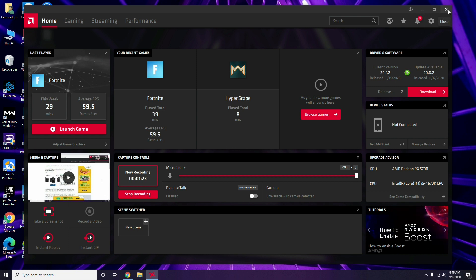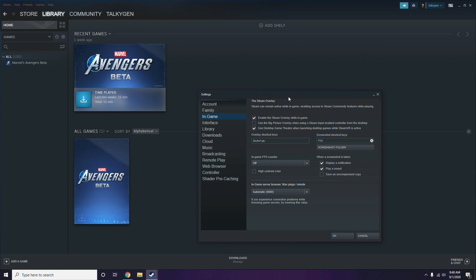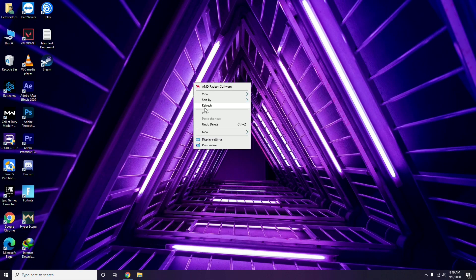Next is disabling the Steam overlay from the Steam app. Click on Steam, go to Settings, then go to the In-Game option. From there, uncheck the box for 'Enable the Steam overlay while in-game' to disable it, then click OK.